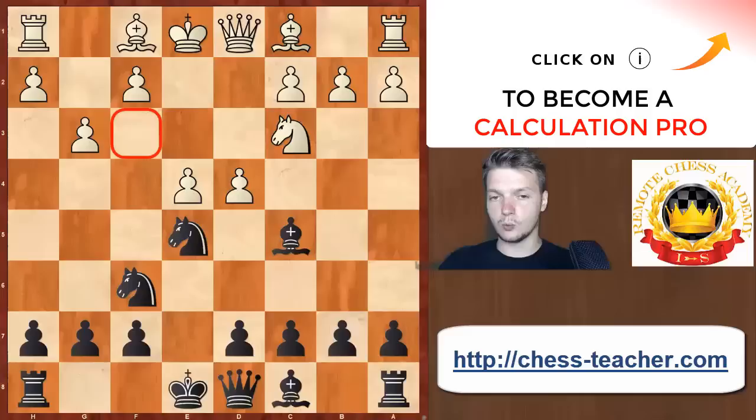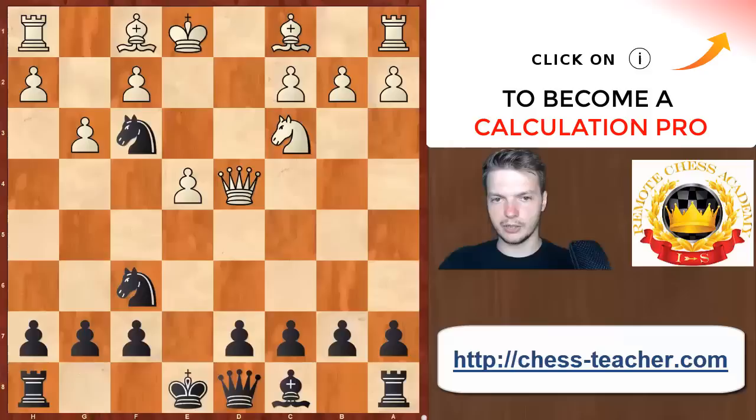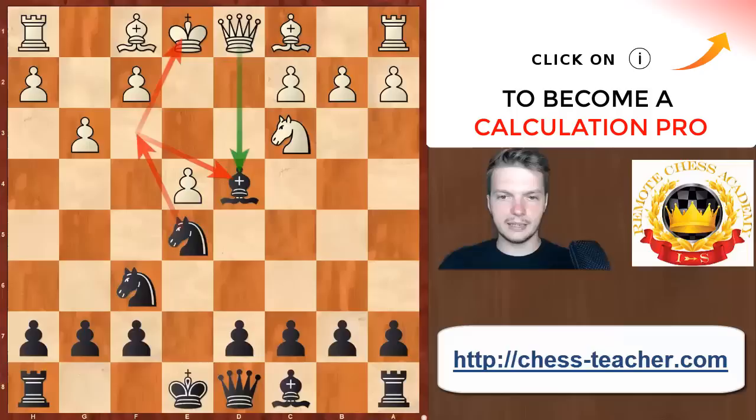At this moment it seems White does control f3 — so why doesn't it work? The major point is that after Bxd4, Qxd4 is impossible due to Nf3+, and we have a nasty fork. It's not really how you want to end a game. According to the notation, this is where the game was finished. Without a piece at approximately the 2100 level, it's difficult to get back in the game even in blitz. So: Qd4, Nf3+ — White needs to move the King but then loses the Queen. Any other move and White is down a piece.